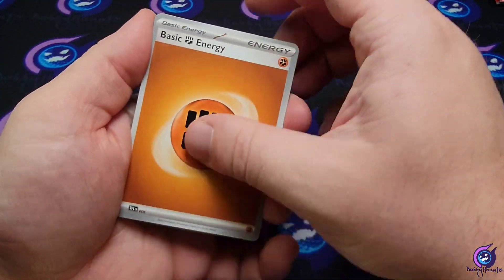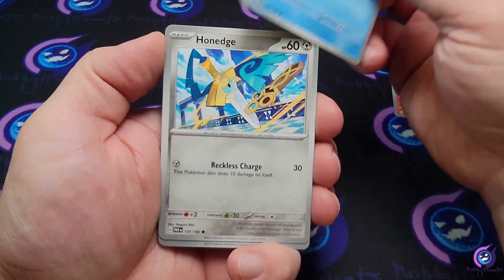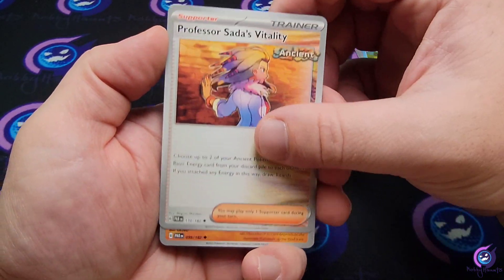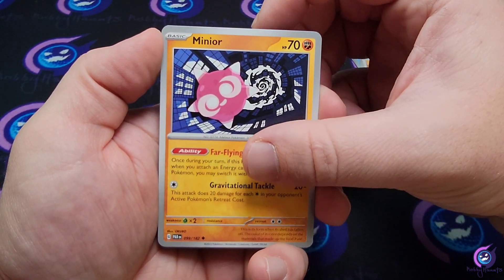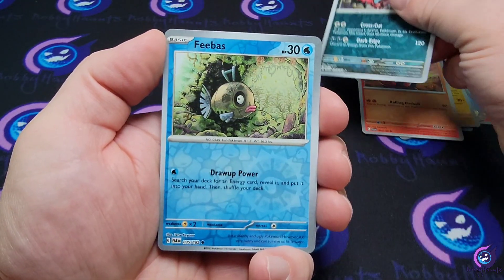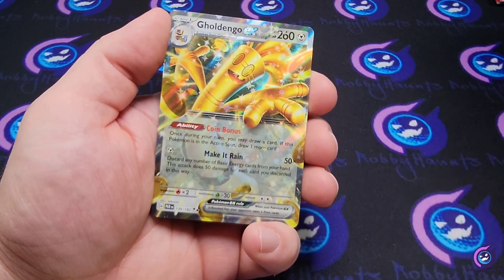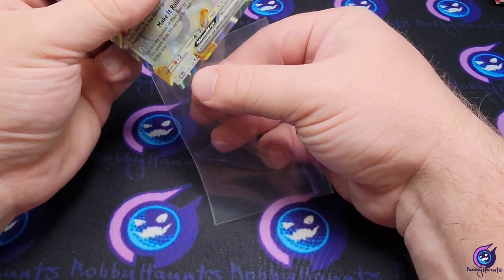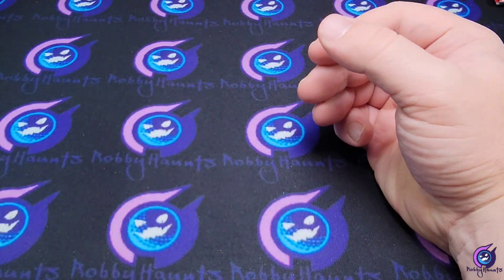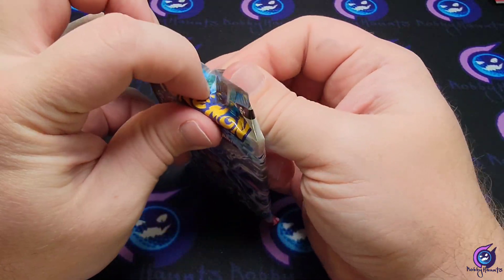Second blister, first pack — fighting energy, Fuecoco, Snorunt, Honedge, Horsea, Professor Sada's Vitality, Tinkatink, Crock of Lure, Yveltal reverse, Feebas reverse, and a Gouging Fire EX. So we pulled an EX out of each one — score one-to-one for three-pack blisters.